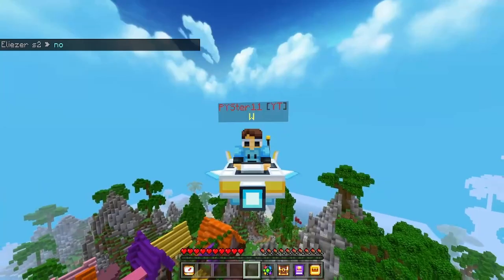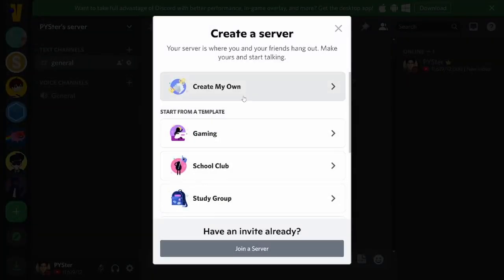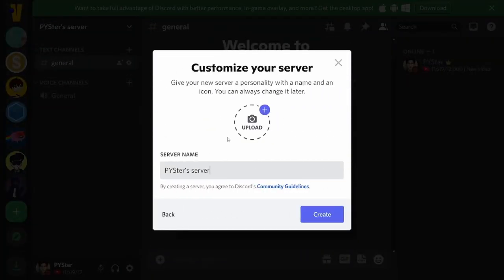There are actually two different ways you can do this. First, you're going to need a Discord server. To create one, scroll down to the bottom of your Discord servers tab on the Discord app or website, press 'Add a server', then 'Create my own', for me and my friends. You can customize it if you want to, or just leave it blank and click create.